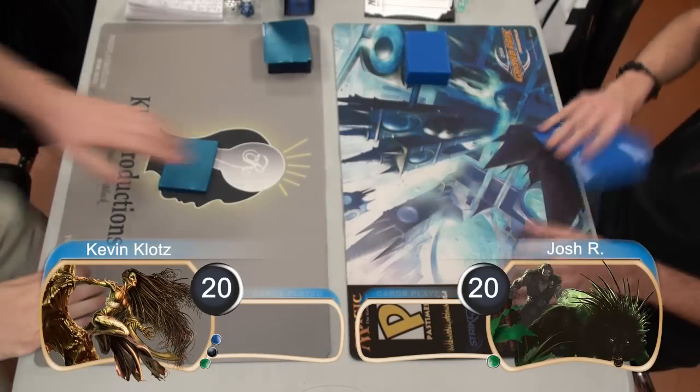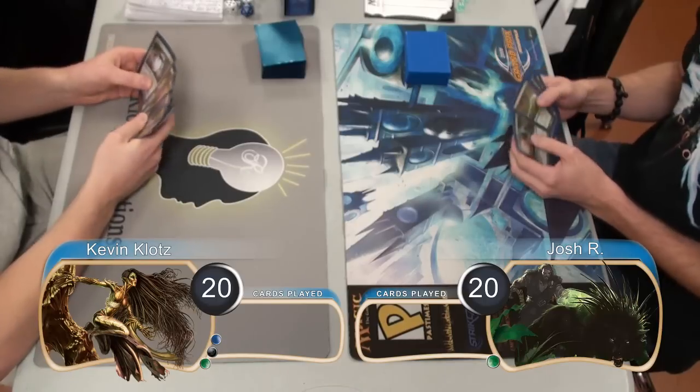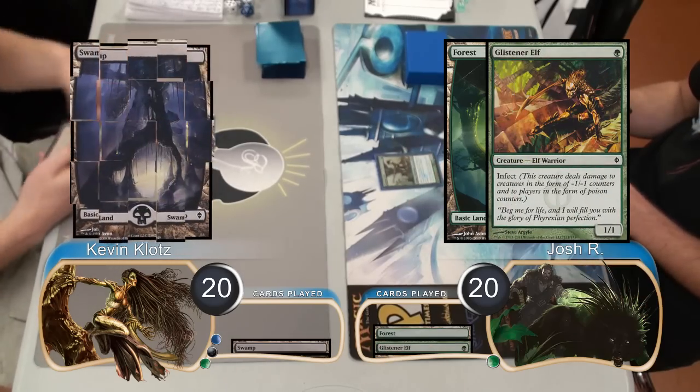I'm from Clots Productions and welcome back to Game 3 of the match between Glistener Control and Mono-Green Infect. Josh was on the play for this game, started off by putting a Forest into play and playing a Glistener Elf, then I just laid down a Swamp.